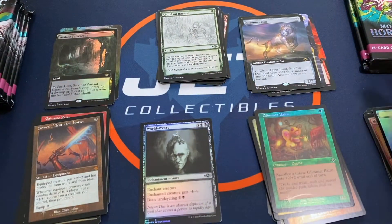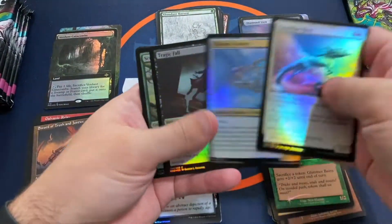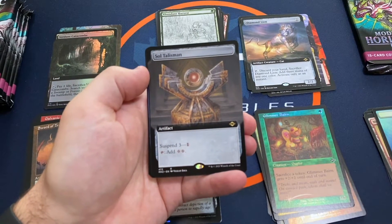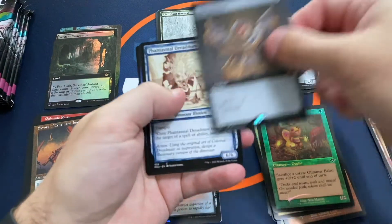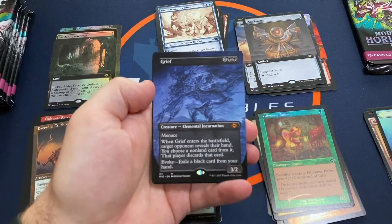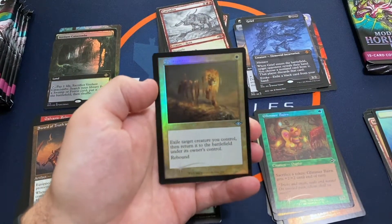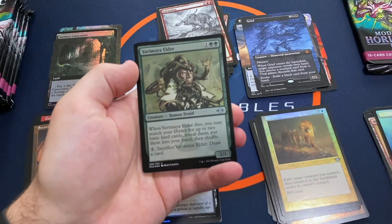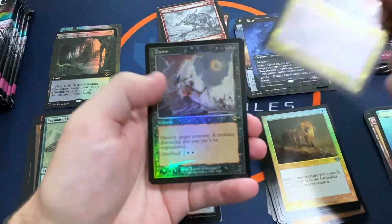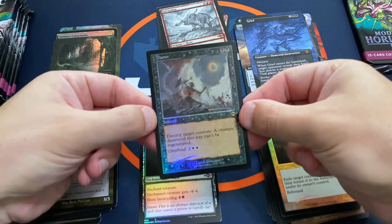Pack 5 in the Foil Etched slot: Mishra's Factory — not a bad Uncommon. Soul Talisman Borderless, Phantasmal Dreadnaw Showcase, and a Borderless Grief — I like that art a lot, that's cool. Gargadon, Ephemerate Retro Border Foil — that is cool too. Yavimaya Elder Etched, and a Dam Etched in the Retro Border Foil slot — really like that art.